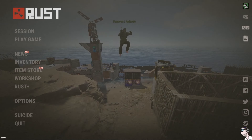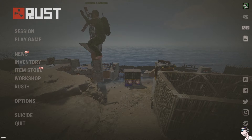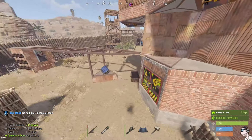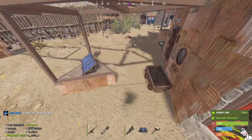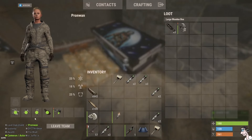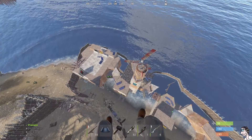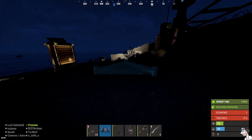Right now there's this glitch in Rust where you can literally fly on a vanilla server. Let me show you how it's done. All you need is a little bit of wood, a rocking chair and a ladder.